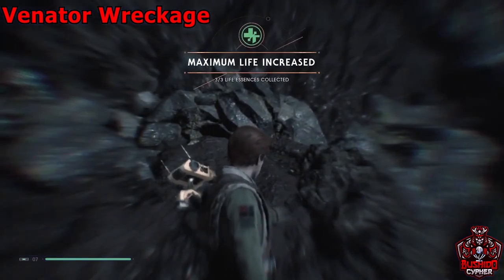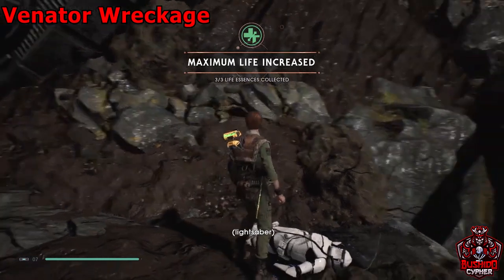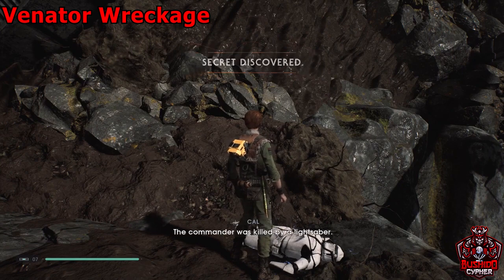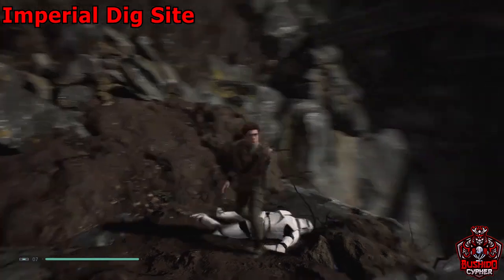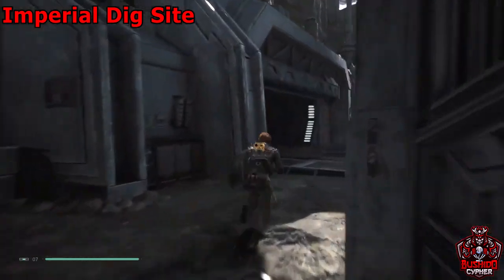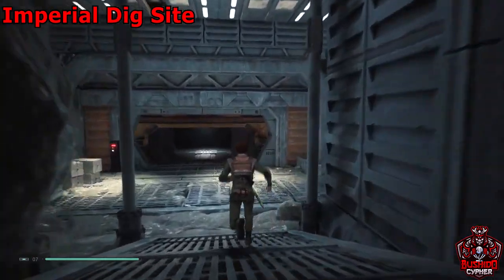We have roughly about 19 minutes left so we're almost finished. From this force echo, immediately to your right is a zip line that you need to bring over with BD's overcharge ability — we'll be going straight down and onto a lift.